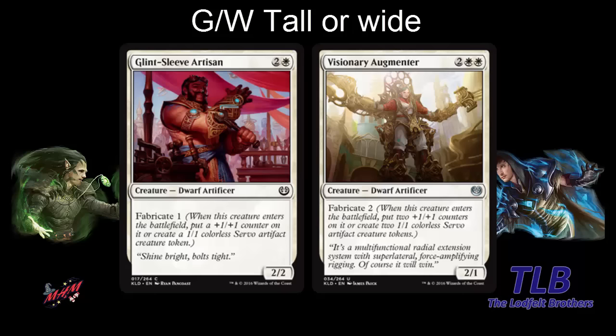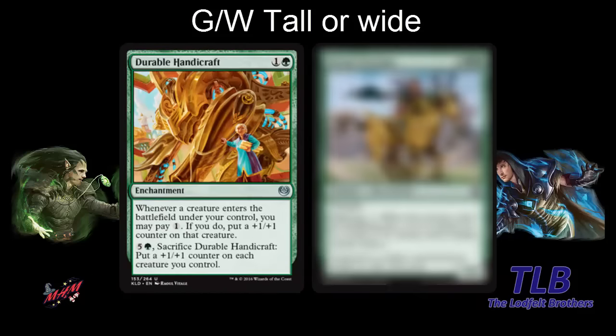Looking at some green cards, we have Durable Handicraft — another two-mana enchantment that could also go in black-green. You can pay one when you play a creature to give it a counter — that's the go-tall option. You can also pay six and sacrifice this to put a counter on everything you have. If you have two regular creatures and four tokens, you get six counters, which is six power and toughness for six mana. So it works for go-wide as well.